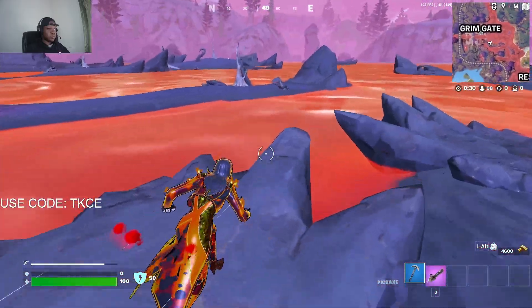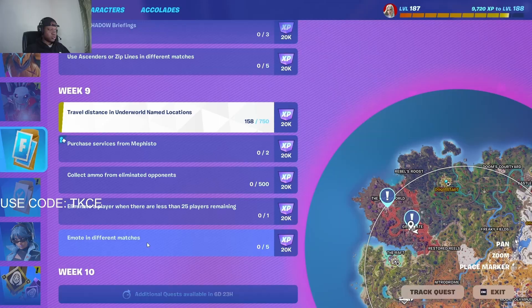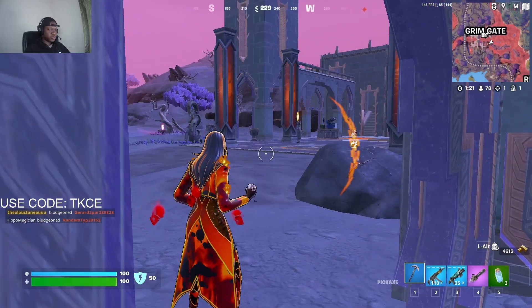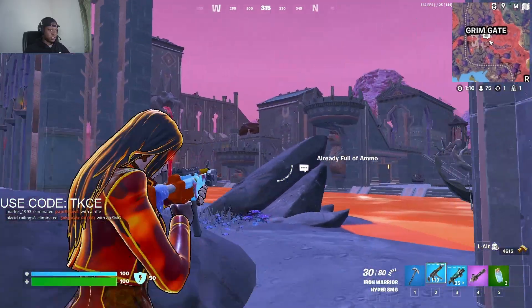You just have to go to any of these underworld places and walk around. Another quest is to emote in five different matches, so I'll do an emote right now. As you can see, I've done one.